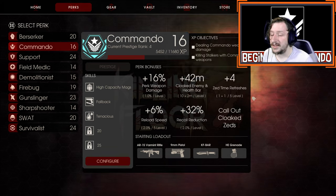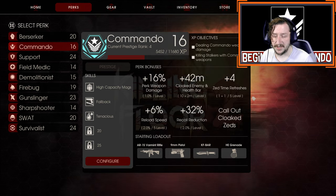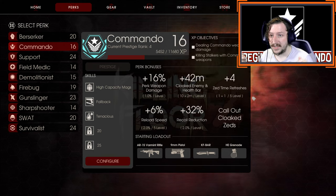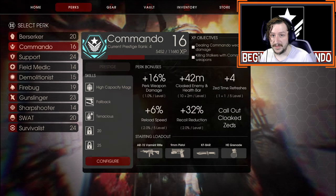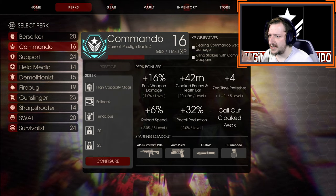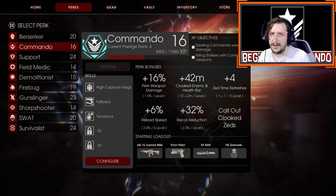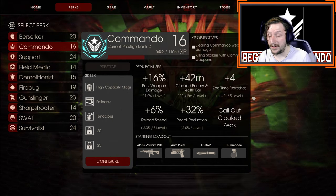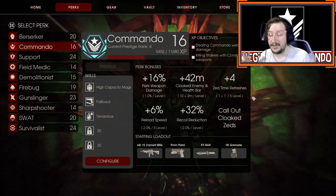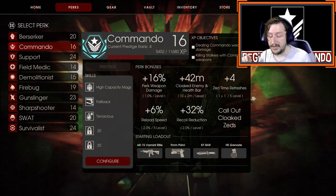You also get Zed time refreshes every 5 levels. Every time Zed time triggers — the slow motion — you can kill enemies and reset that timer to go again, and you can keep doing this until you run out of Zed time triggers. This can make Zed time extend for quite a long time, roughly 20 seconds in total, which is a very long time for everything to be slowed where you can move and scout out everything much easier.